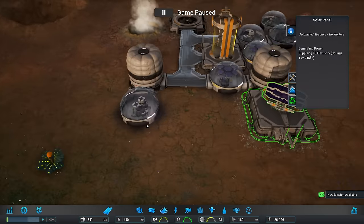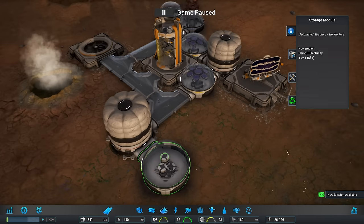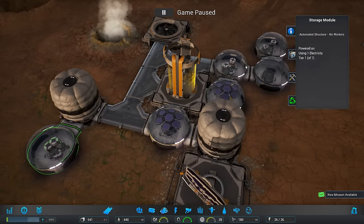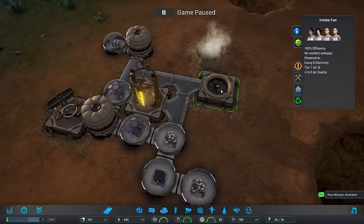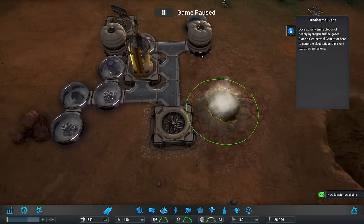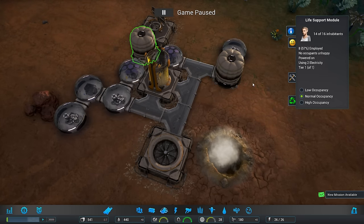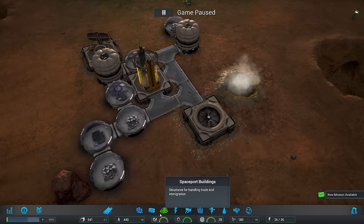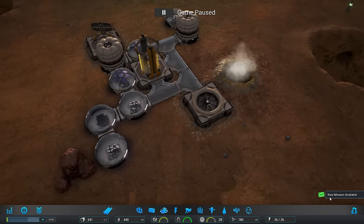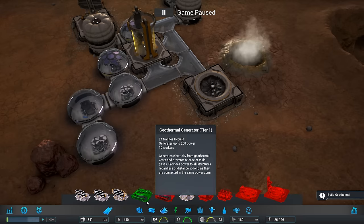We've got a solar panel — that's stage two. We're supplied 26 power. We also have some storage modules. This kind of bothers me that we have storage modules here and there, and then an oxygen regulator module, and then we've got an intake fan. I guess the intake fan is next to the geothermal vent, so that's something we should go for first. Life support — that's our inhabitants, so our people live inside of these, and that's where we're starting. We need to build a geothermal generator, so let's do that.